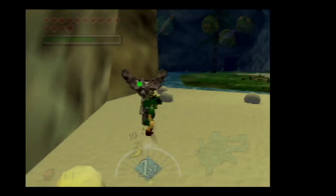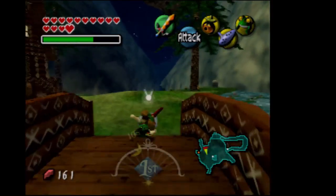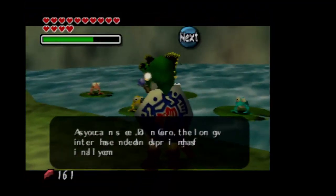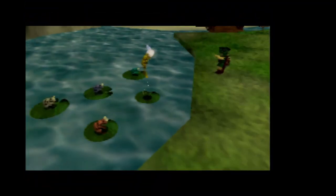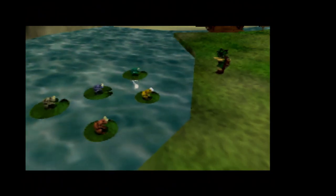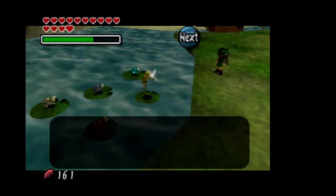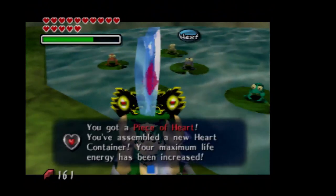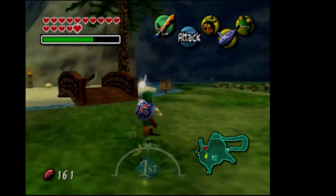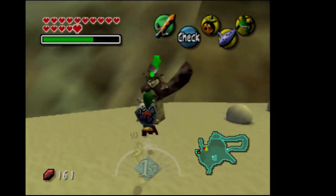Now back at Mountain Village, I'm going to talk to these frogs — I hope I don't have to do it again next time. And all that for a heart piece. Well, thankfully we have 15 hearts. We get to end the recording on a positive note. So I want to cut off this part of Majora's Mask here. Next time in Majora's Mask, we're going to head toward Ikana Canyon. I'll see you guys next time. Later, folks. Bye.